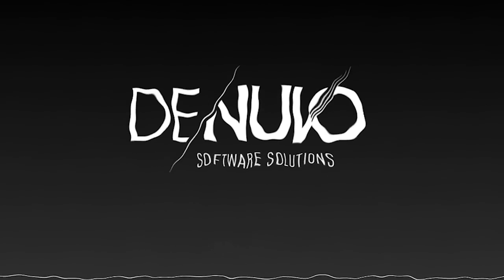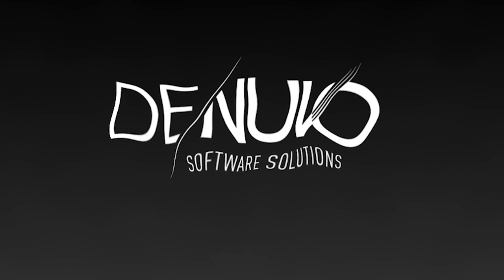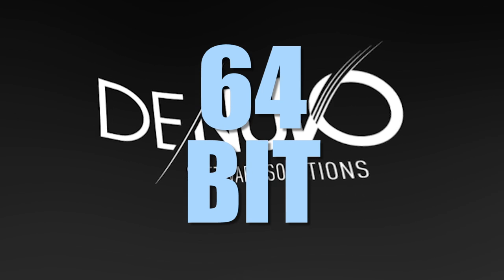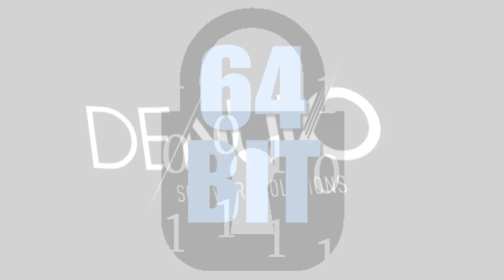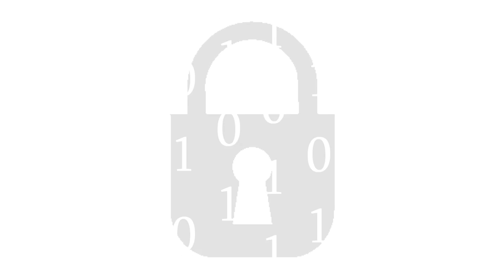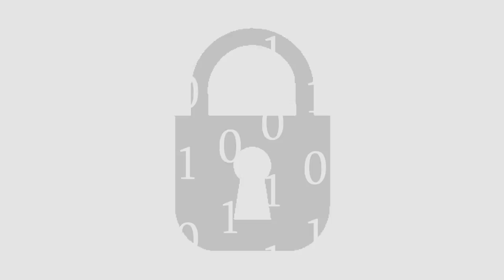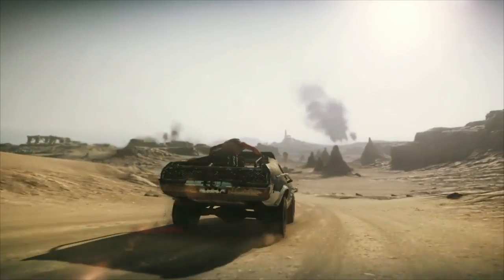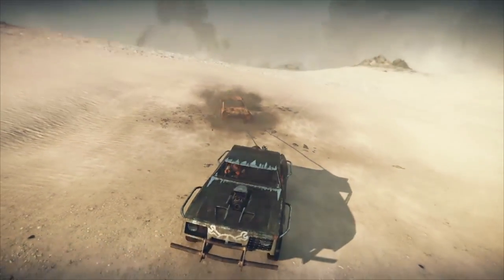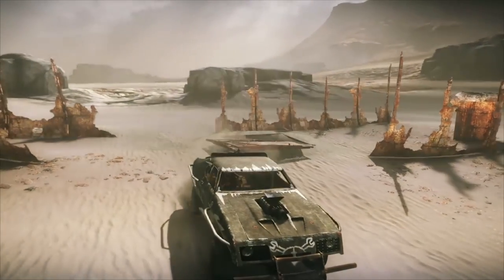Denuvo specifically, one of the more prominent DRM software packages, uses a 64-bit encryption machine that requires cryptographic keys — basically a cipher that makes the encryption readable — that are supposedly unique to the specific hardware of the system it's running on. Another reason why people don't like Denuvo is that it seemed as if Denuvo was writing an excessive amount of data to the drive.